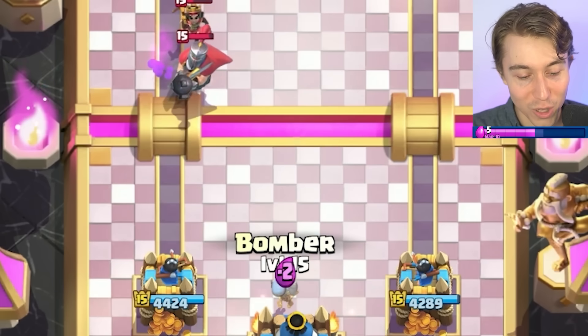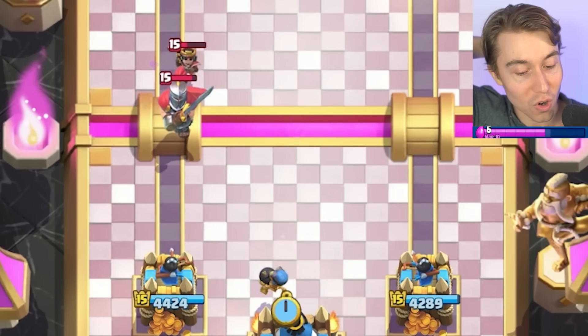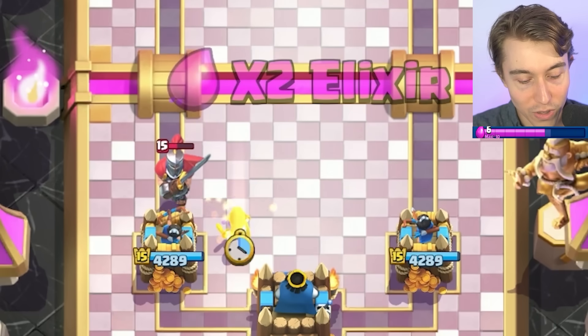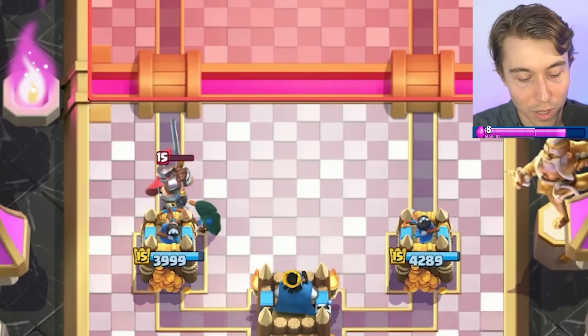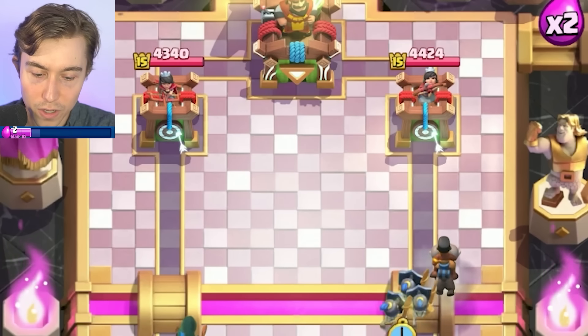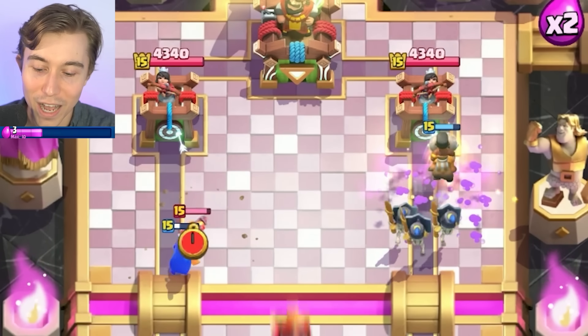He might go in for an aggressive play, but we've got the Bomber to splash onto both cards at once. I wonder if that kills Little Prince — it would be a crime if it didn't. A Bandit off to the side — dude, stop stealing me! I said crime and then you decided to do that? Geltan Army, we're gonna Zap it. Mini P.E.K.K.A — it's not that bad because guess what? You don't have anything for the Guards or the Ram Rider now!